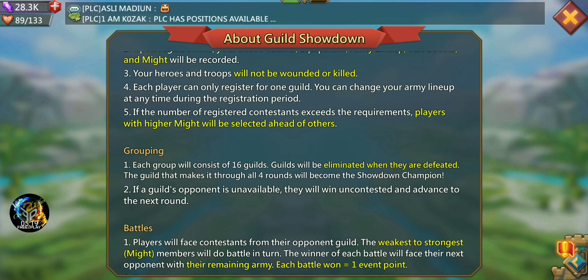Each group will consist of 16 guilds — so I was right about that. Guilds will be eliminated when defeated, and the guild that makes it through all four rounds will become the showdown champion. If a guild's opponent is unavailable, they will win uncontested and advance to the next round — basically if a guild didn't have enough members to register, it's like they forfeit that round.